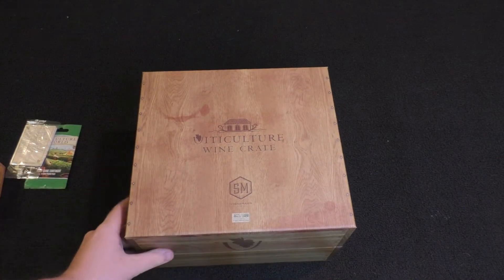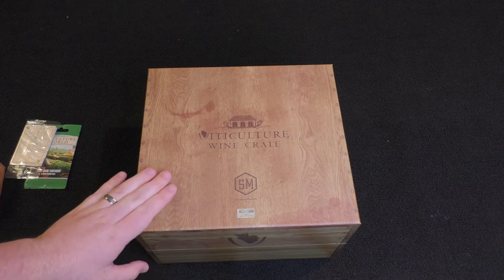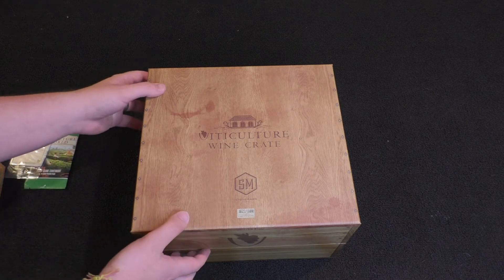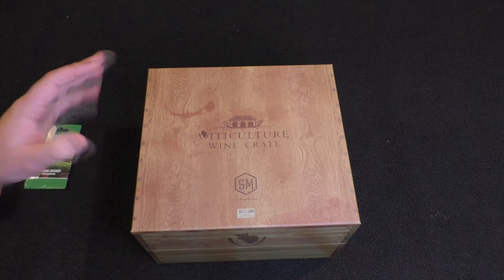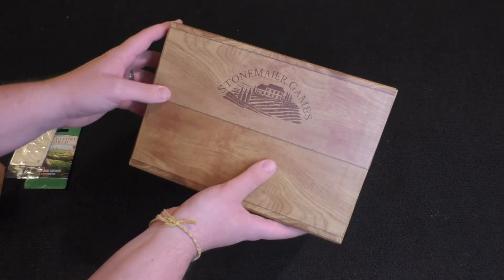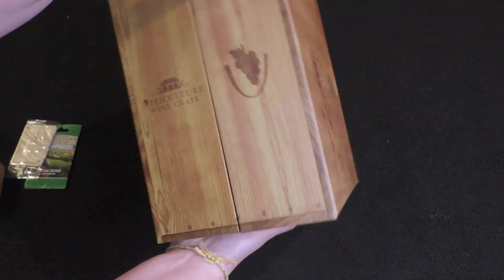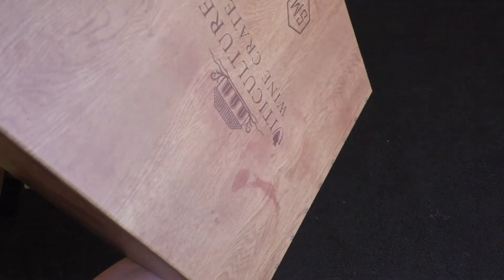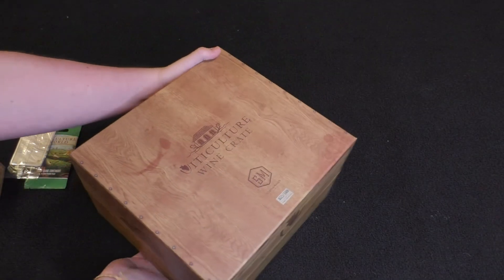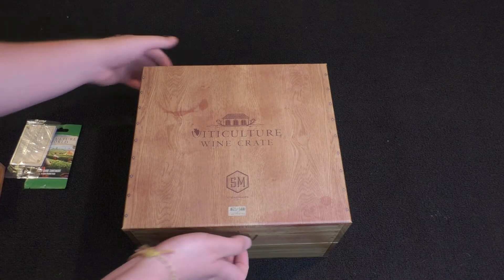This definitely looks a lot different than the base game of Viticulture, whereas the side resembles a lot of the same art from the original cover. It's cool how this one has changed slightly and really does have a wine crate look to it. I like the Stonemaier Games logo on the side with a vineyard motif, and if you wanted to display it sideways, that side works too. I like that it has two options depending on how you want to shelve it.